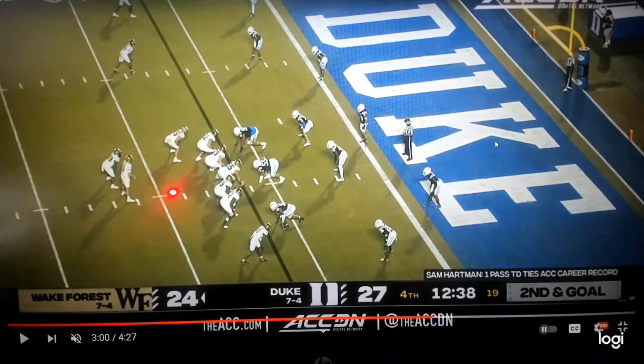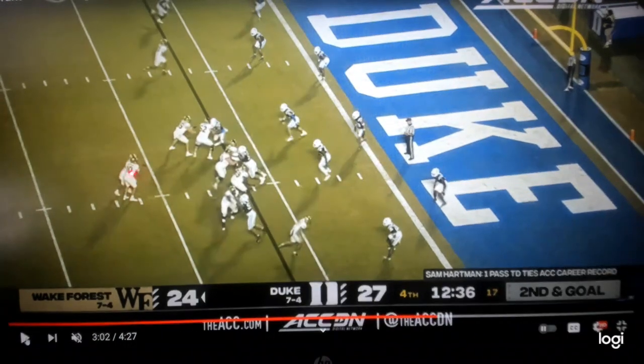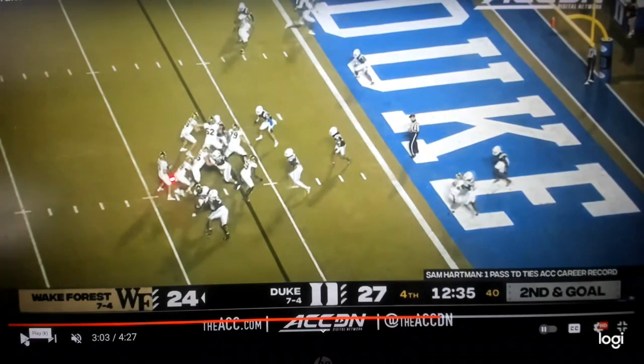Let's talk about how Wake Forest runs a tight zone — it's probably the most unique in the country because of how slow they run it in the backfield. It's a slow, walking, developed tight zone. They do this because they want their offensive line to seal the first level before climbing to the second level. It makes the linebackers freeze because they can't just fire in — they've got to wait to see what you're going to do. Watch the quarterback and running back walk up slowly; that holds the high safety to throw the crosser right behind him for a touchdown.